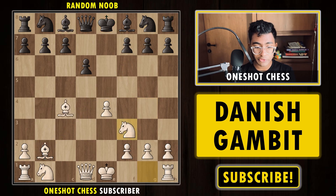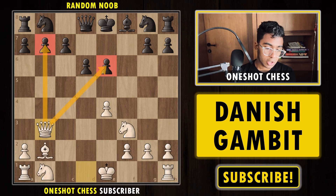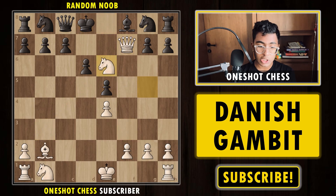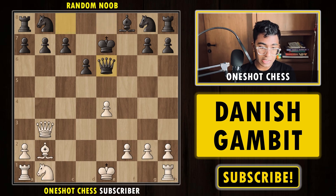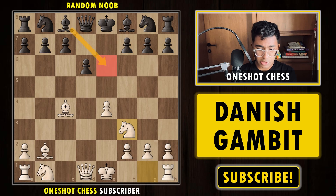If black plays Be6 instead, we trade off the bishop and play Qb3, hitting both pawns. Black must play Qc8 to protect both pawns, and now comes Ng5 with double pressure on the e6 pawn. If e5, we play Qf7+ followed by Ne6 and black is forced to give up the queen. If black plays Ke7 defending the pawn, we sacrifice the knight and after Qxb7, the rook is lost and we win the game.